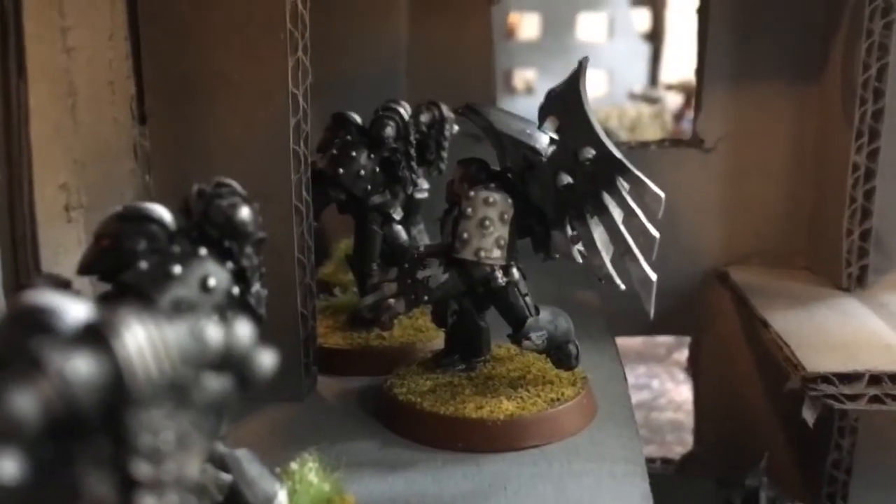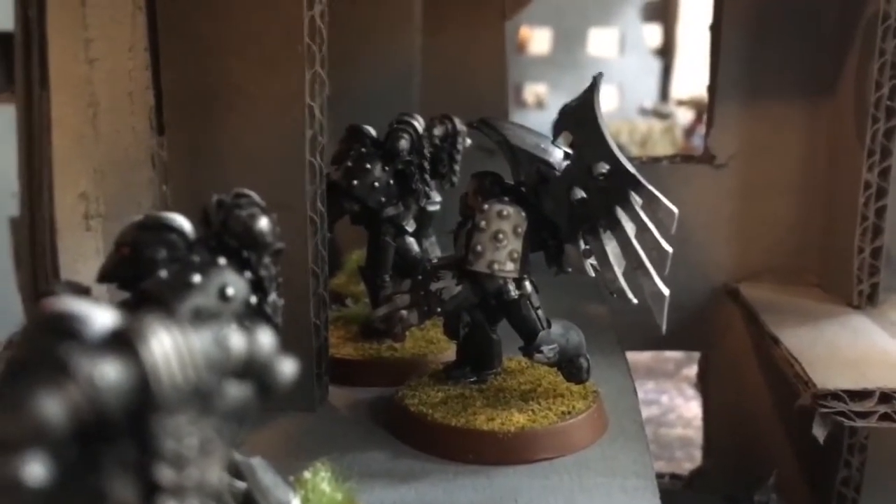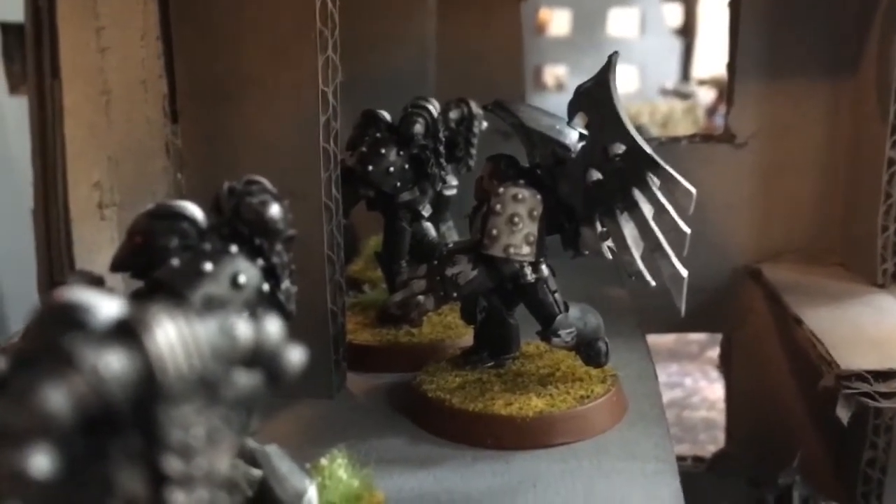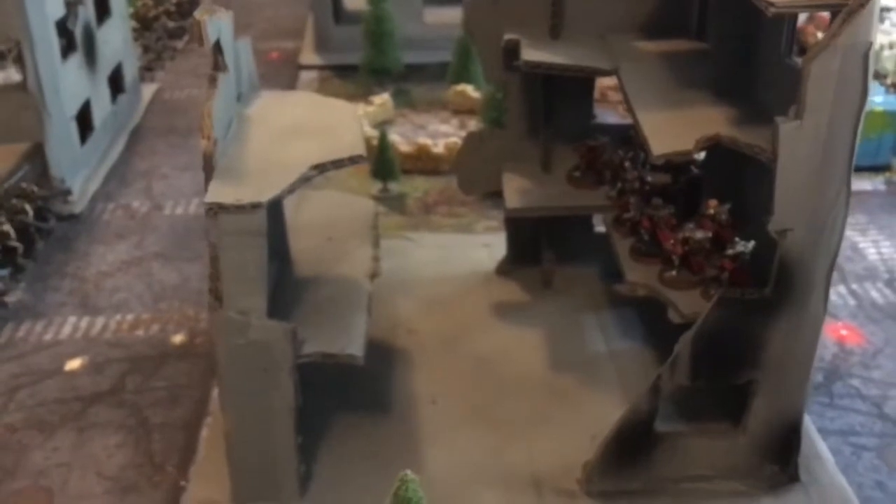Chapter Master Kayvaan Shrike has heard the call of Lord Guilliman and moved to this system to defend it from encroachers. Across the field are the Necrons — they may have come to parley, but the Sisters of the Order of the Veil remember Sanctuary 101 and are in no mood to talk. Shrike, the warlord, failed to seize the initiative, yielding it to the Necrons. Let's see if they fall into his trap.